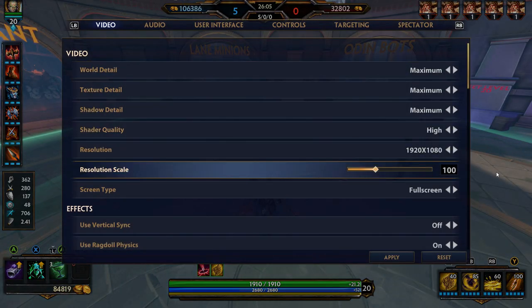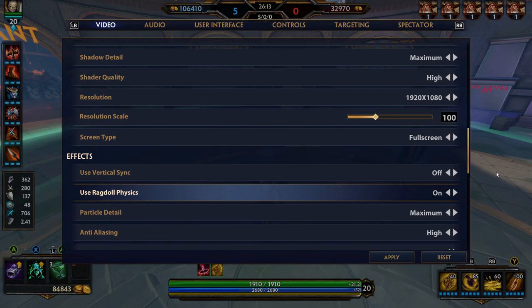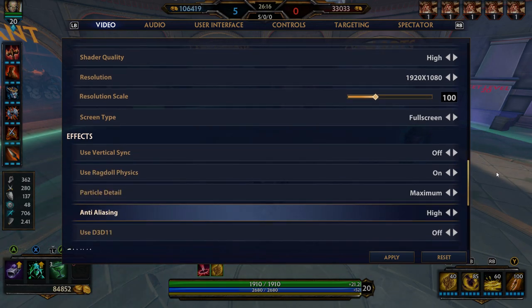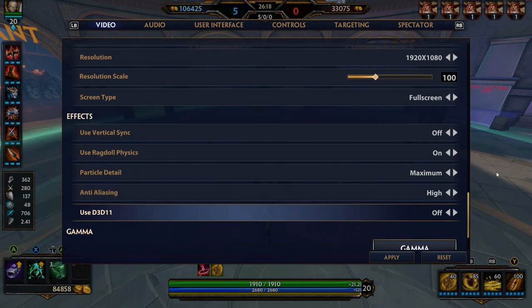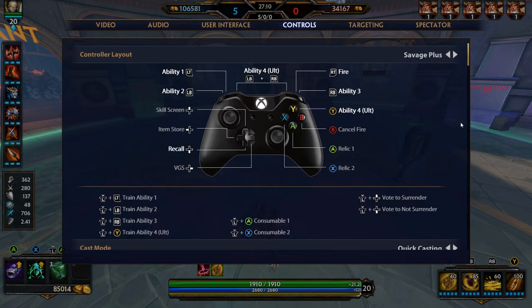It's a huge deal — you'll see a huge difference between having it on and off if you have a powerful PC. Use ragdoll physics — I have that on. Particle detail maximum, anti-aliasing high. Again, these are only if you're on PC, and if you have a beefy rig you can set everything to the maximum.